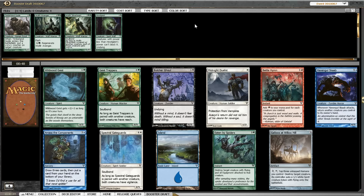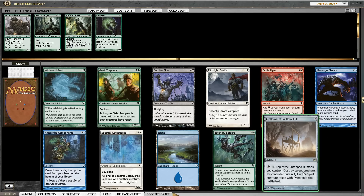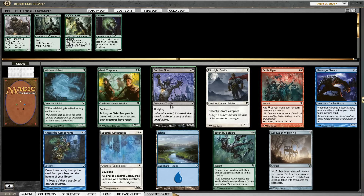Now, there is still quite a lot of interesting cards here. We have the two green 5-drops — the common 5-drops. Eaten by Spiders is a way to deal with flyers, although the Reach on Geisttrapper would be a better way to do that. Butcher Ghoul and Unburial Rites as well as Gallos at Willow Hill, which I've never really seen become active. So Butcher Ghoul is nice but less exciting than Unburial Rites. But the question is if we simply want the Geisttrapper as a way to deal with flying creatures.